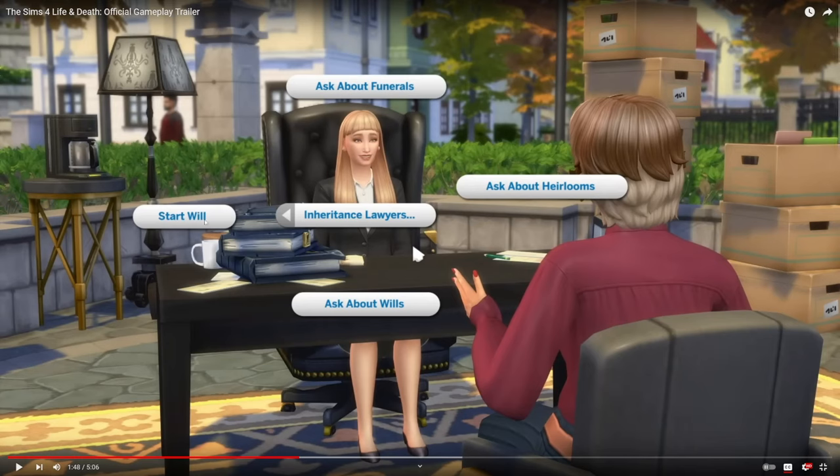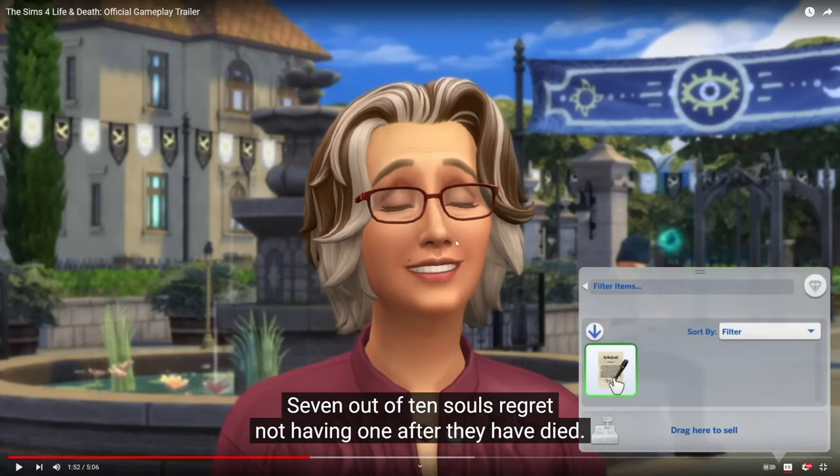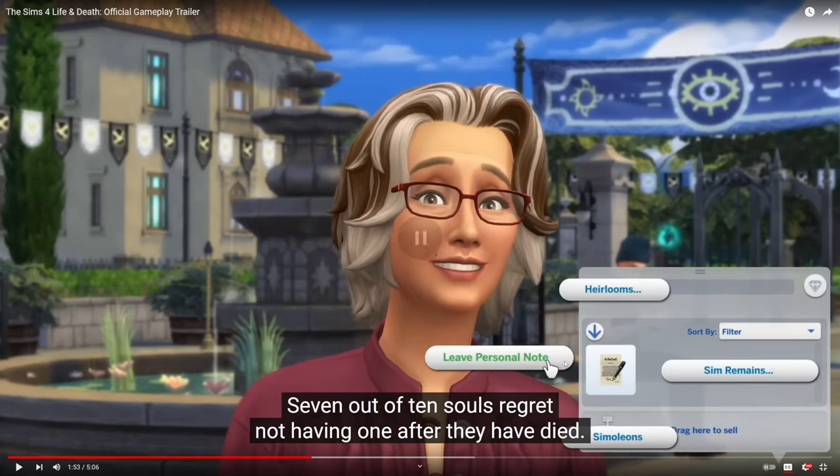In this one it looks like you can start a will, ask about wills, ask about heirlooms, and ask about funerals. I'm wondering if you have to go through the lawyer to do these things, or can you do this on a computer at home? Once you decide to start a will, it seems like something that pops into your inventory — and it actually looks like a will, pretty spot-on. I'm assuming our Sim is either an adult or an elder who wants to do this.